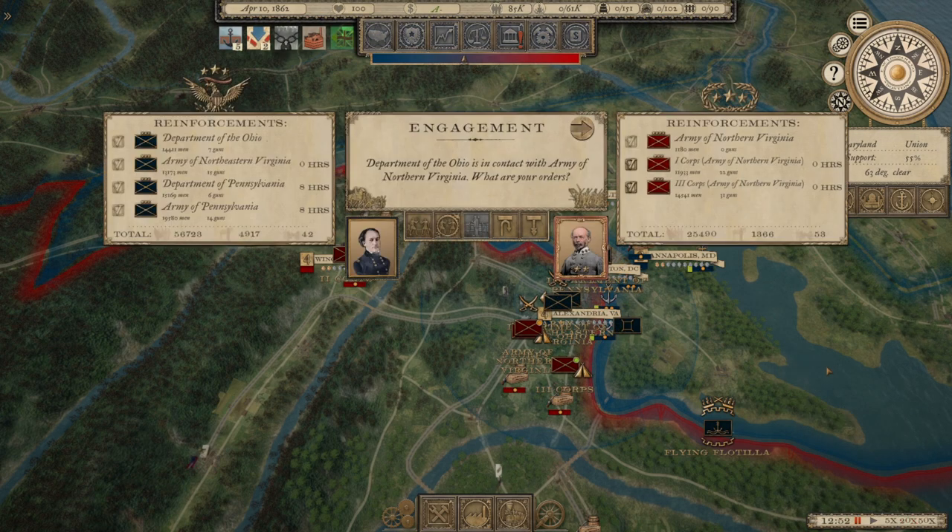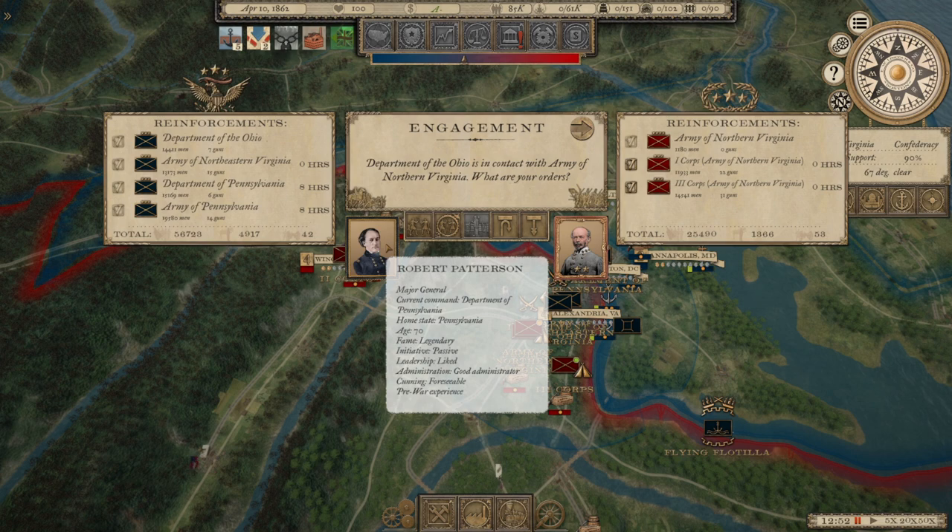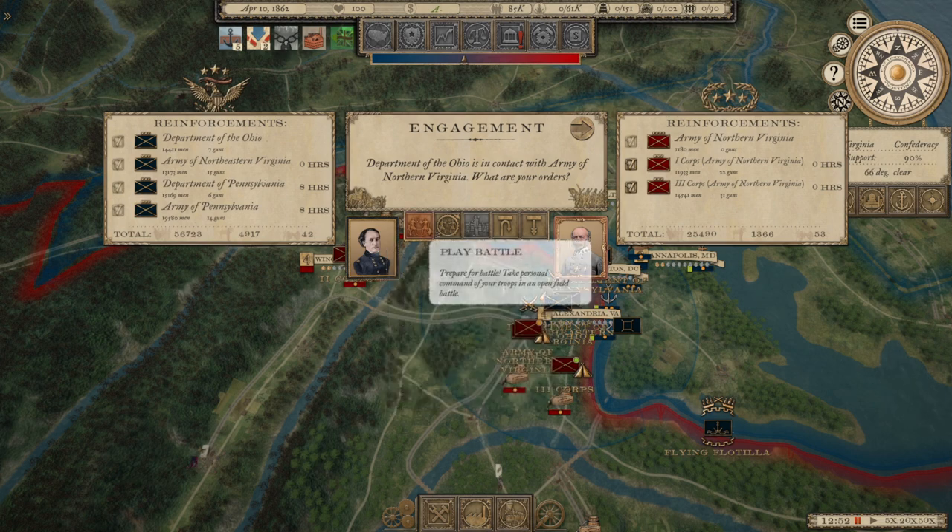And we've got a battle! They've got more men than I thought — 56,000? So the first and second corps are in position — we've got 25,000 men. The Yanks are coming south with the Department of the Ohio with 14,000, the Army of Northeastern Virginia with 13,000, and then 8 hours away they've got the Department of the Peninsula and the Army of Pennsylvania with a further 34,000 — for a total of 56,000 men. We're outnumbered two to one.